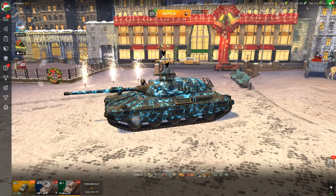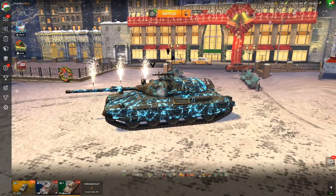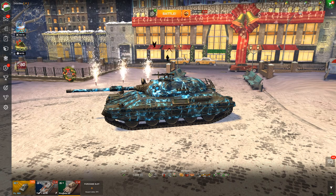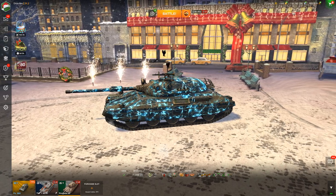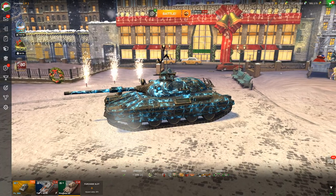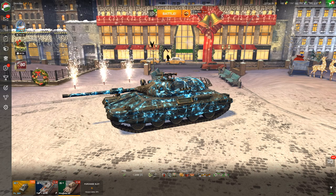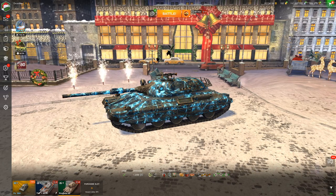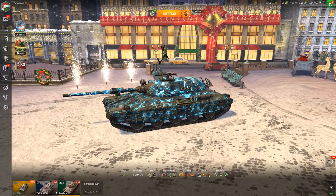Your heart rate is pounding, your guts are wrenching, and your palms are sweaty as you snap that final shell into the enemy opponent, praying that it doesn't bounce, and coming out with a 1 versus 3, 7,000-8,000 damage clutch in Tier 10. Those are some of the most awesome, epic moments in Blitz — and I've also had many times when I've bounced that shell and died losing that 7,000 damage game.